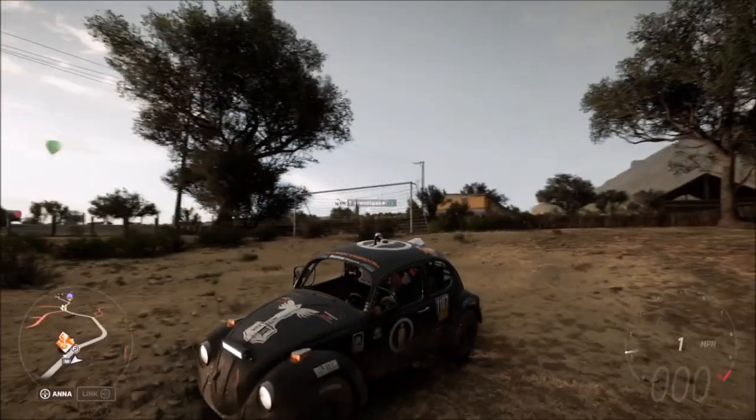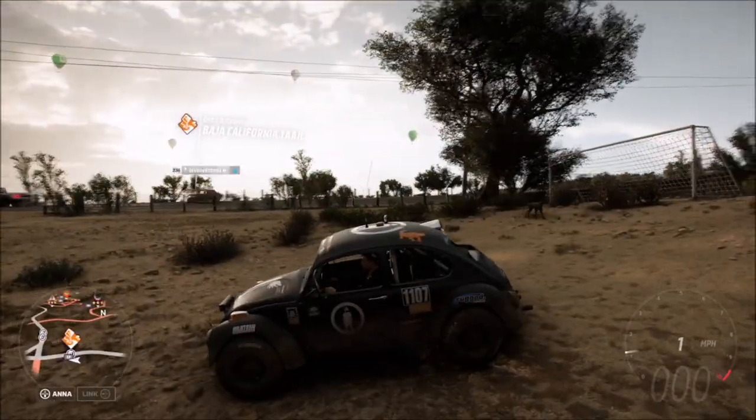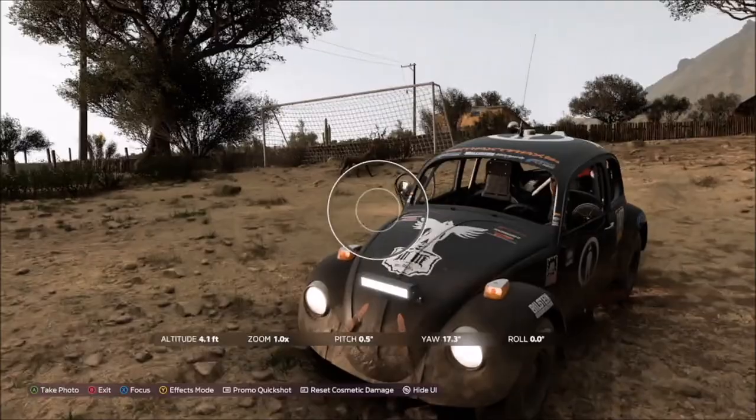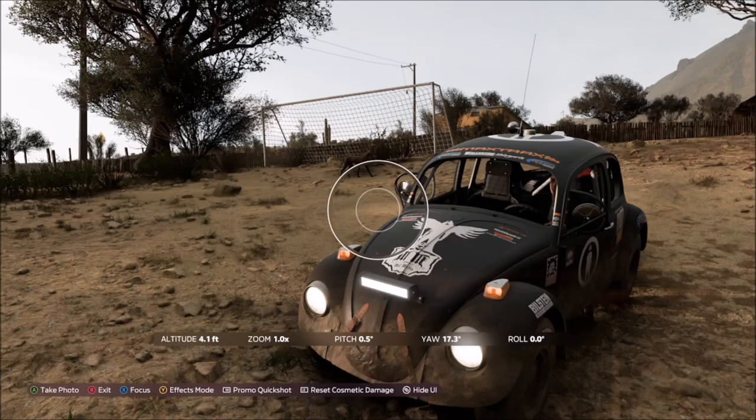The location of Lago Blanco is just to the right hand side of Dunas Blancas as you can see here. If you're looking south, it's just to the left of the Baja California dirt race. As you can see, the road is to my right, I've got the gold behind me as per the image, and there's a little dog running around which obviously lines up with the Street Dog name of the challenge.